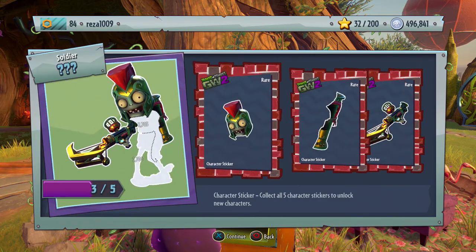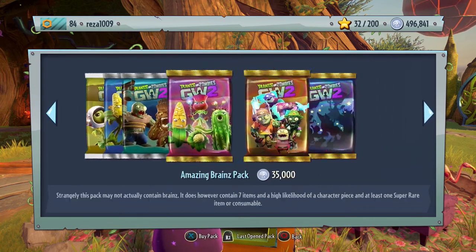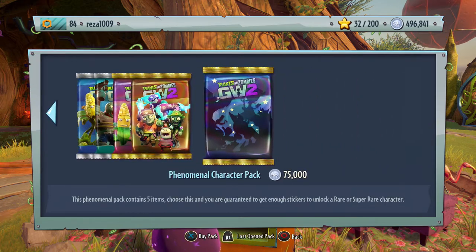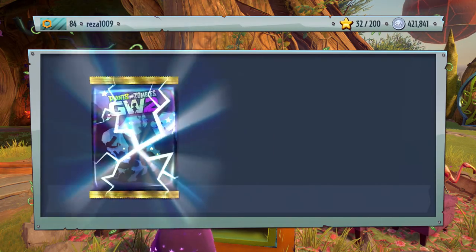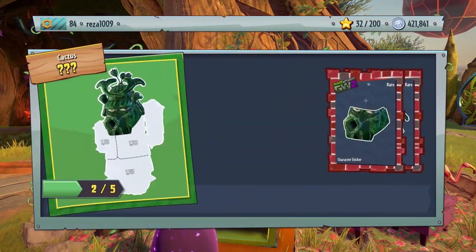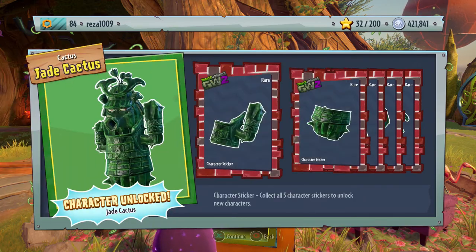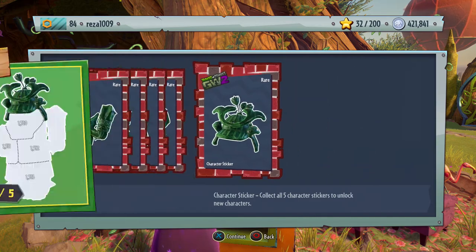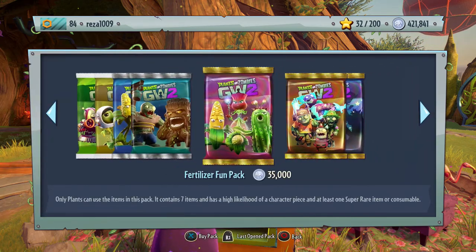Another soldier this time, rare — nice, we'll take it. And I believe this will be the final one. Come on big money, final character pack — the phenomenal character pack. It's a cactus, a Jade Cactus — nice, I'll take it. Unfortunately we didn't get a Rose, but we need some consumables so we'll go for the fertilizer fun pack, which is plants only.